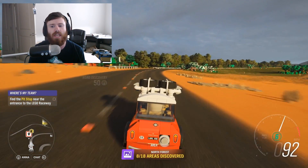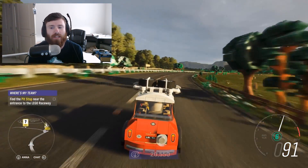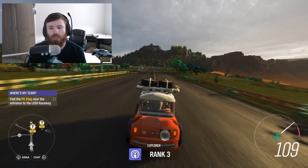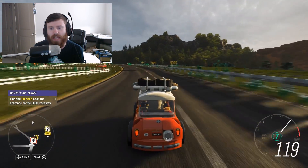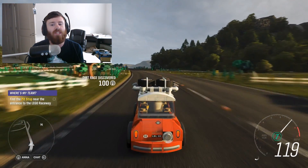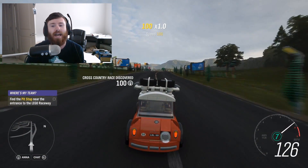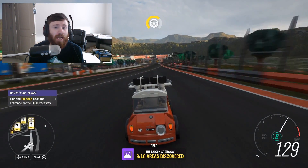Now we're out in the desert, and the desert only lasts for a little while on the main road before it quickly changes over to grassland. You can see out in the distance there are also realistic trees — not everything is LEGO. The premise is that the Horizon Festival partnered with LEGO to make a world where some things in the world are LEGO.